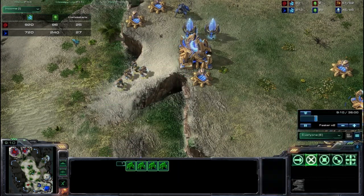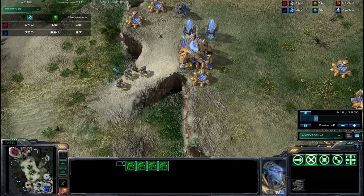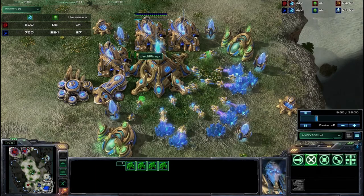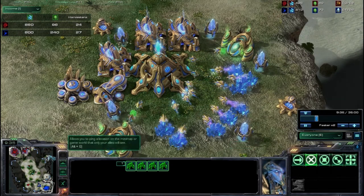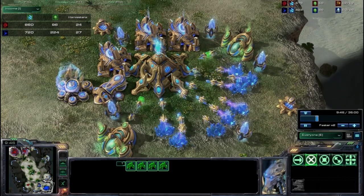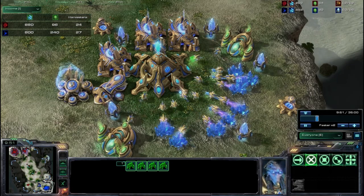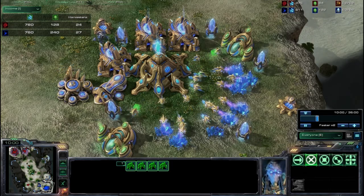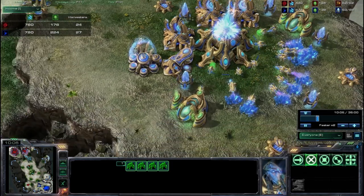Because really, he only has a couple of zealots defending his base. He didn't have very many stalkers before, but now he has got a ton of gateways, so now is when he is going to actually start putting on pressure and trying to attack me. But if I had gone in before and attacked his mineral line, I probably could have pushed him back in terms of resources collected and actually got an advantage there. It's a little too late for that though.